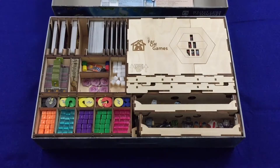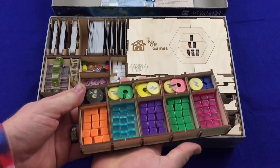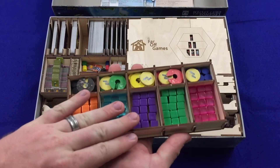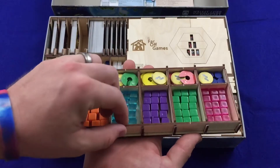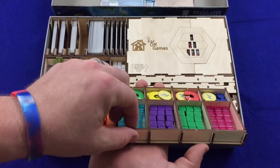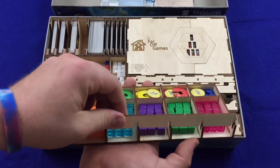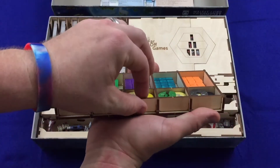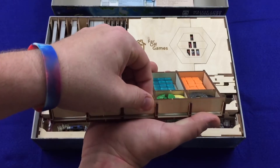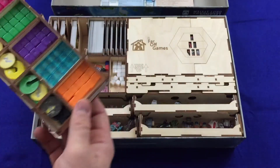Here we go. So you've got this piece right here — you've got all the original resources, and obviously now the ember resources. You've got a spot for each of the player pieces here. These come out to make it easy to pull the resources right out. The same is true on this side — it does lift up, so that comes out to make it easy to get the player pieces out as well.